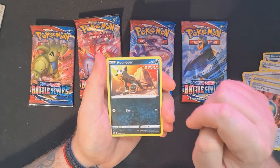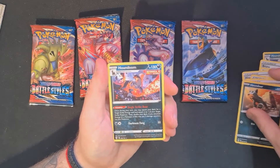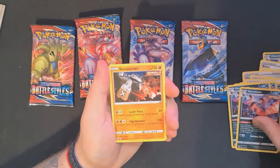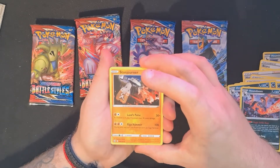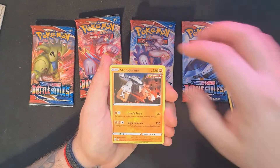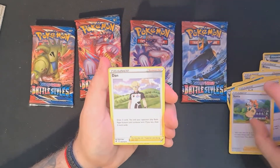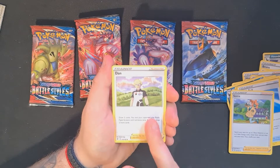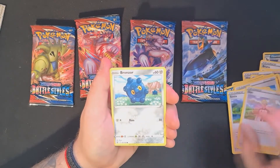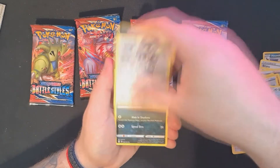Houndour — man, that Houndour artwork training hard looks dope. Houndour, Houndoom, Houndoom — so we've got a three-three-two-three line of Houndoom already, that's pretty sick. Stonjourner, really cool. We've got a Quick Ball, another Marnie — Dan is our man and we all know we love the Dan. Bronzor, Bronzong — the new one. Indeedy.